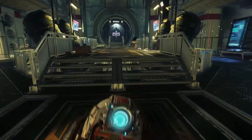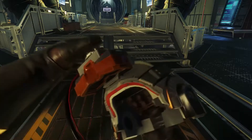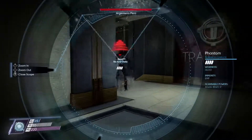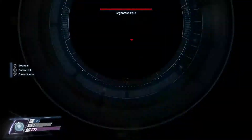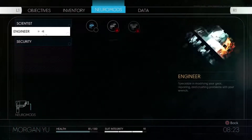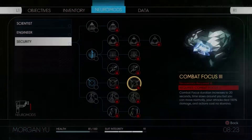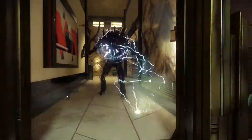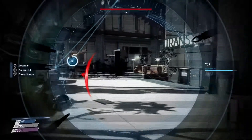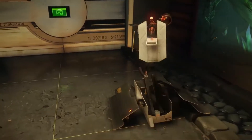When you get the psychoscope — the tool that allows you to scan — and you discover a new Typhon you haven't seen before, you can scan that alien and acquire the abilities they have. You first start the game with only human abilities available. The player can choose to only take human abilities, because there is a trade-off for taking alien abilities: after a certain amount of alien powers, the turrets will start to recognize you as an alien and shoot you.